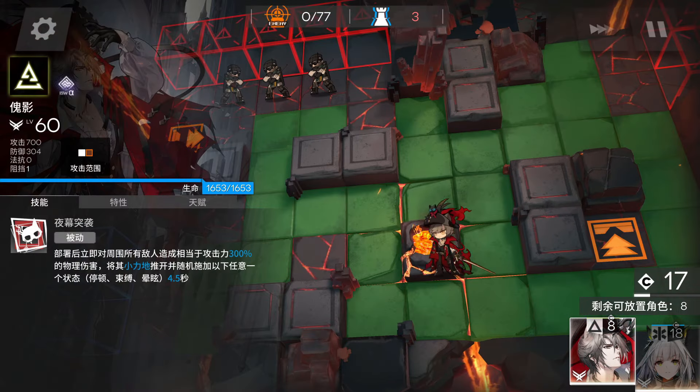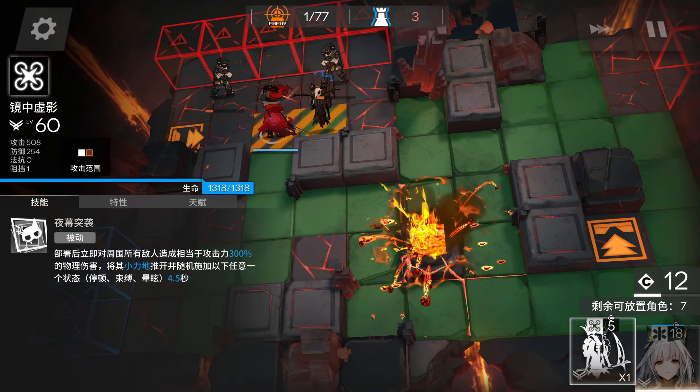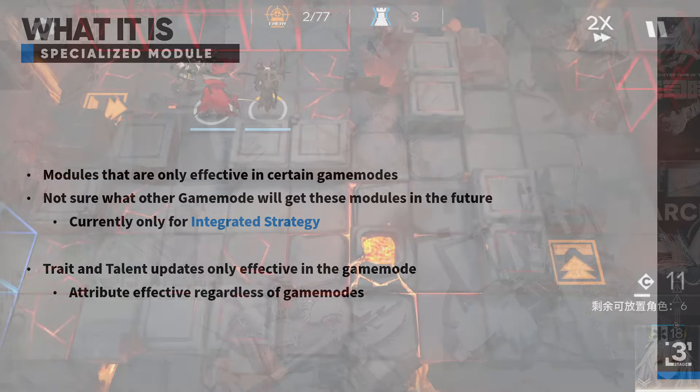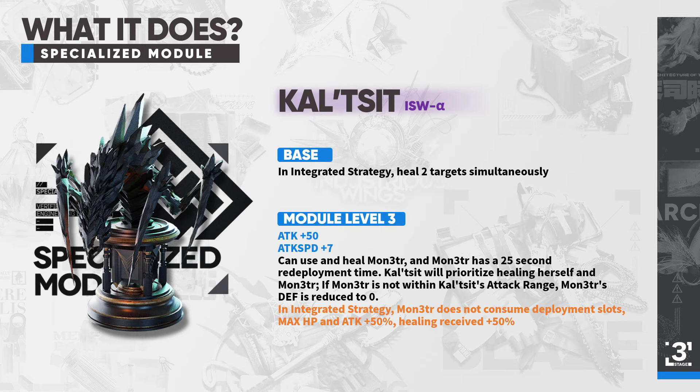Despite saying that they are specifically for Integrated Strategy, you are actually able to equip and use them outside of the game mode — it's just that you only get the benefit from their base attributes. All the IS-only trait and talent upgrades are, as specified in the description, only effective in Integrated Strategy. In this patch, we got the Specialized Module for Calcet and Phantom, and I'm gonna put a recap here for you guys to read the details again.